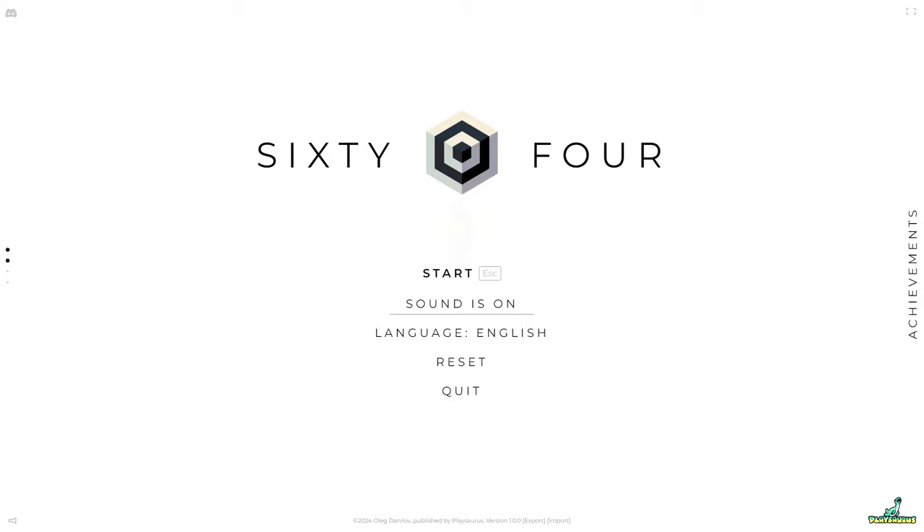Hello and welcome back, Automation Nation. Got a new game to try out here on the channel today. Just came out on Steam, it's called 64. It's published by PlaySource, the same group that made Clicker Heroes and a few other idle games that I've played in the past.